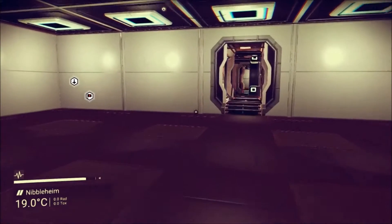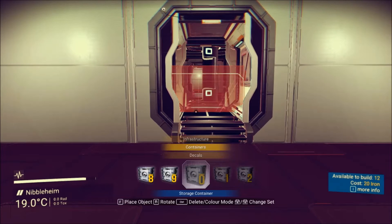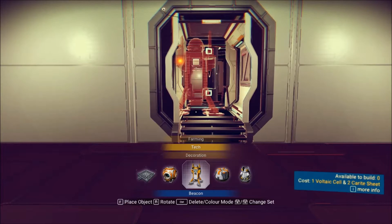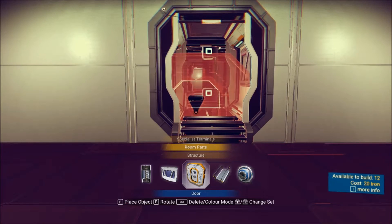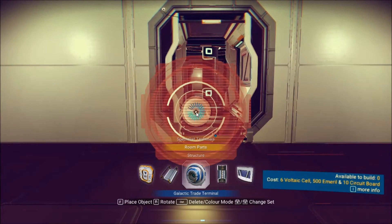So as we mentioned last session, the first thing we want is — tech or something like that — here it is: Galactic Trade Terminal. I'm actually going to tab out into Notepad and start writing down what I need to make all this stuff, because we're going to need a lot.